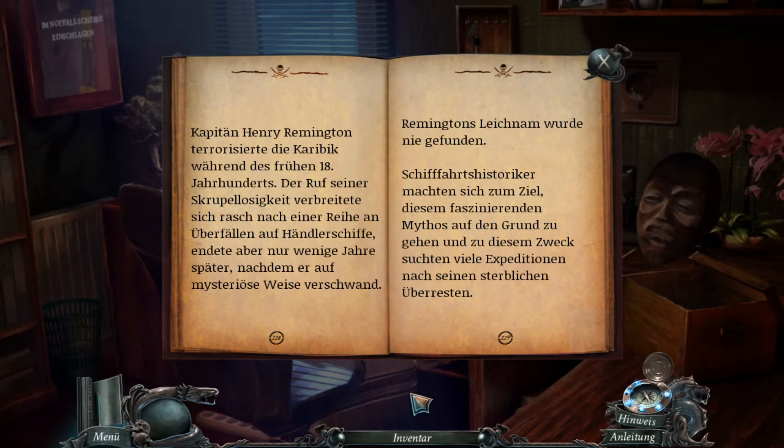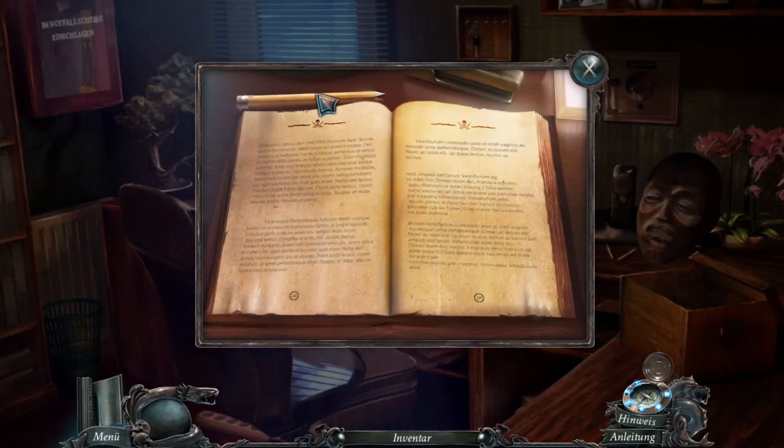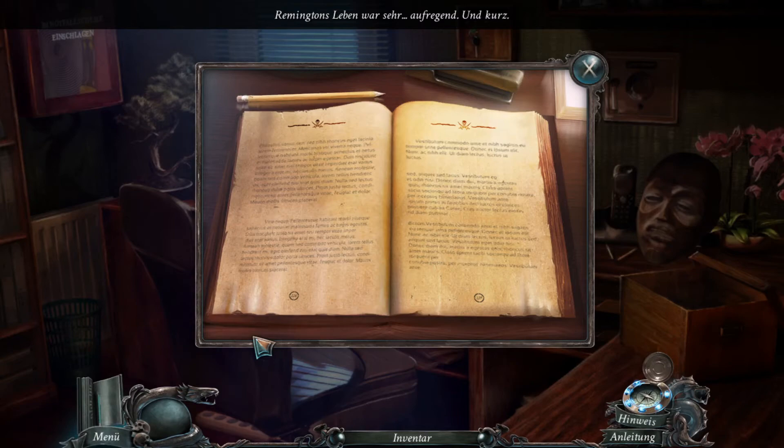Captain Henry Remington terrorisierte die Karibik während des frühen 18. Jahrhunderts. Der Ruf seiner Skrupellosigkeit verbreitete sich rasch nach einer Reihe von Überfällen auf Handelsschiffe, endete aber nur wenige Jahre später, nachdem er auf mysteriöse Weise verschwand. Remingtons Leiche wurde nie gefunden. Schiffsfahrthistoriker machten sich zum Ziel, diesen faszinierenden Mythos auf den Grund zu gehen, und zu diesem Zweck suchten viele Expeditionen nach seinen sterblichen Überresten. Remingtons Leben war sehr aufregend und kurz.